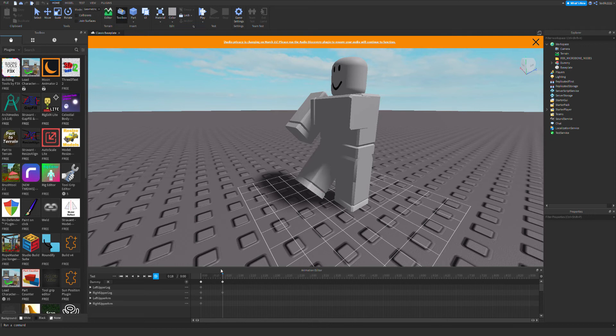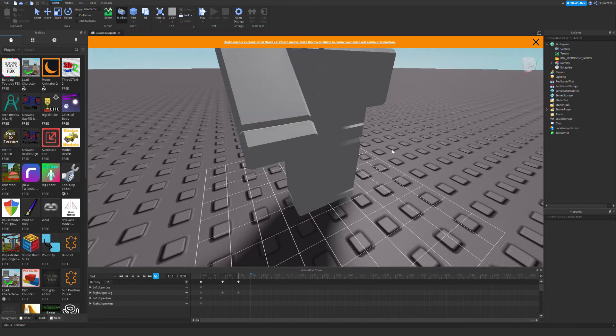Okay, now I'm going to do the same thing — that's going to be a little bit faster. And now for the leg — yeah, that's the leg. I'm also going to animate the hand now so both the legs and hand move.